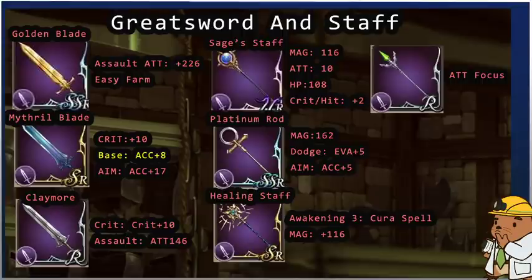The Stages Staff is the only UR weapon besides Excalibur right now in global besides TMRs. Platinum Rod gives magic plus 162 — most Medinas out there are focused on getting it. It does have evasion plus 5 or accuracy plus 5 for some survivability. If you don't happen to pull the magic-based Platinum Rod, the Healing Staff, which you can buy in the shop, is what I'd recommend for beginners.